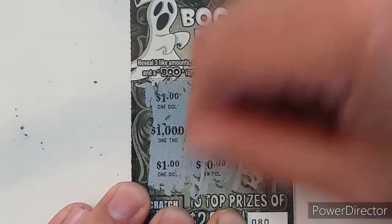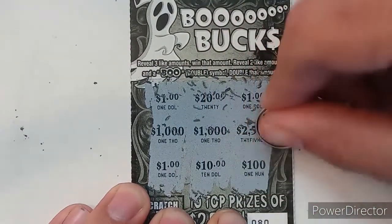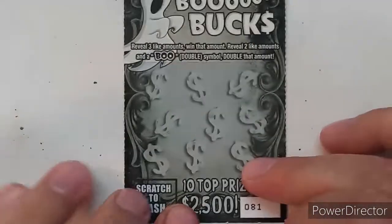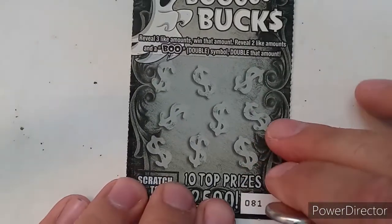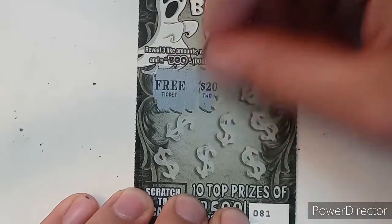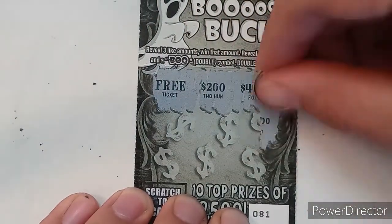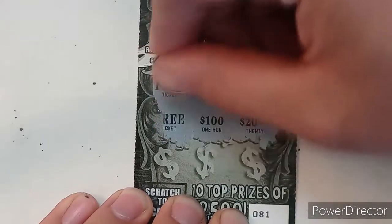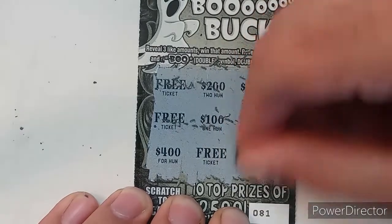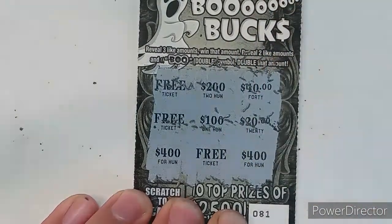Ticket 80: 100, 100, 100, 100 — looks like we have a one dollar winner and I will take it to the bank, because that was a lot of strikeouts in a row. Ticket 81 — which is weird, they usually just give you a free ticket: 200, 40, 20, 100, free ticket, 400 — two one-dollar winners right there in a row!